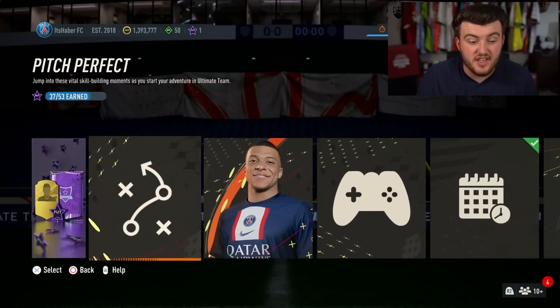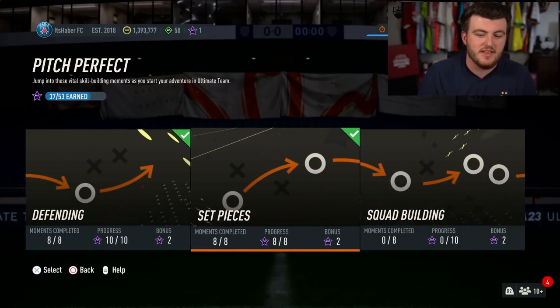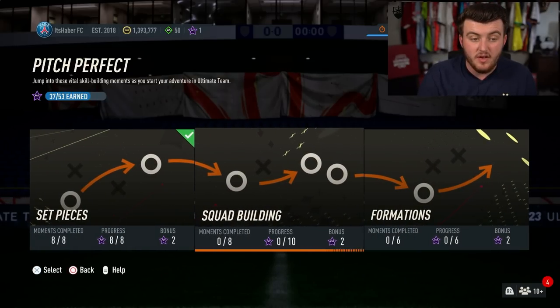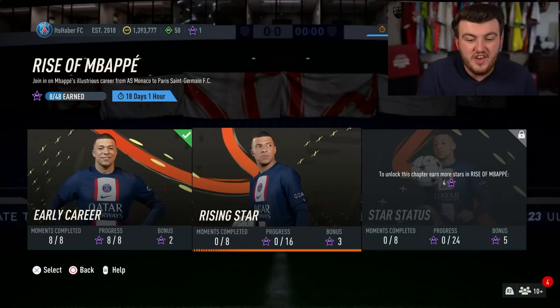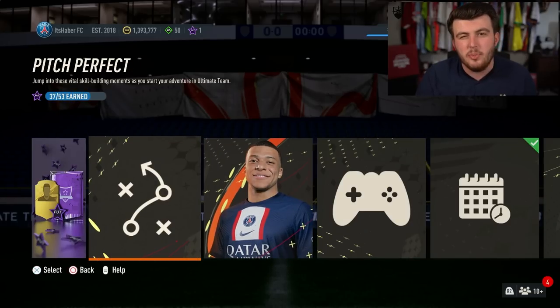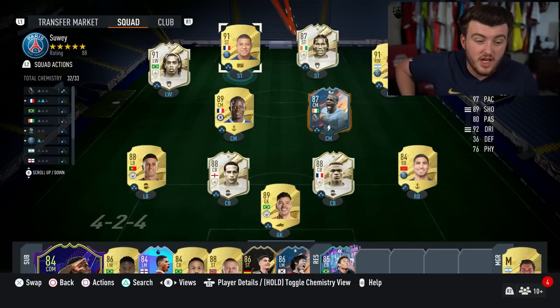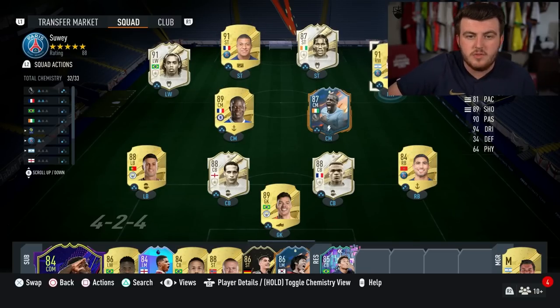All in all, I think Foot Moments is a good addition to the game. I don't see a problem with a new game mode that lets you earn packs for free — I'm actually a big fan of it. Although it might seem overwhelming seeing all the different subcategories and tasks, I went through all four categories plus eight of the Rise to Mbappe ones in about half an hour. You can put on a YouTube video or Netflix series and get all of these done really easily. Some are a little tedious, but most are quite fun and may even teach you things about the game. And if I can do it with a bronze team that cost me about 5,000, you can too.